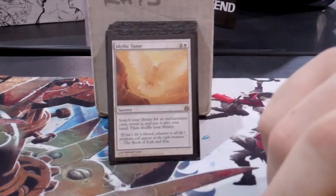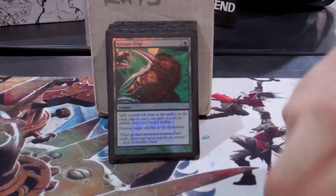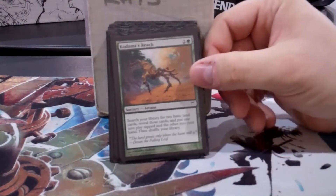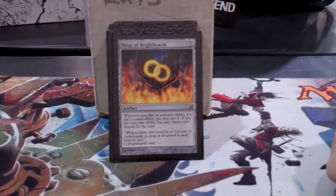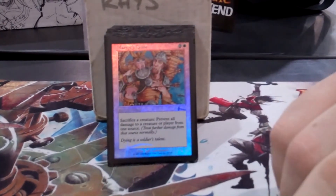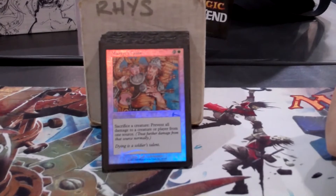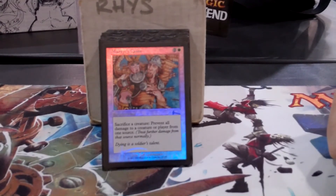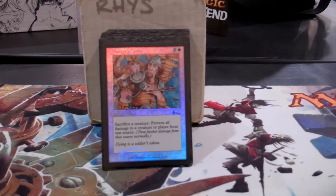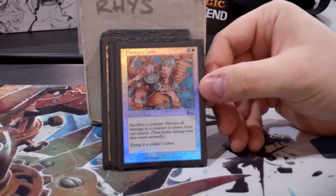Just more staples and removal, more mana ramping. Rings of Bright Hearth is really, really dumb with Rhys — I don't think there's any dumber card. Martyr's Cause is probably the best card in this deck. People who haven't seen it before get confused, and then they get really confused when I jump-block with tokens and sacrifice half of them to save the other half. It's really good at mitigating damage — it stops Steel Hellkite from wiping your tokens because you prevent the damage. People forget that your tokens make you like half invulnerable.